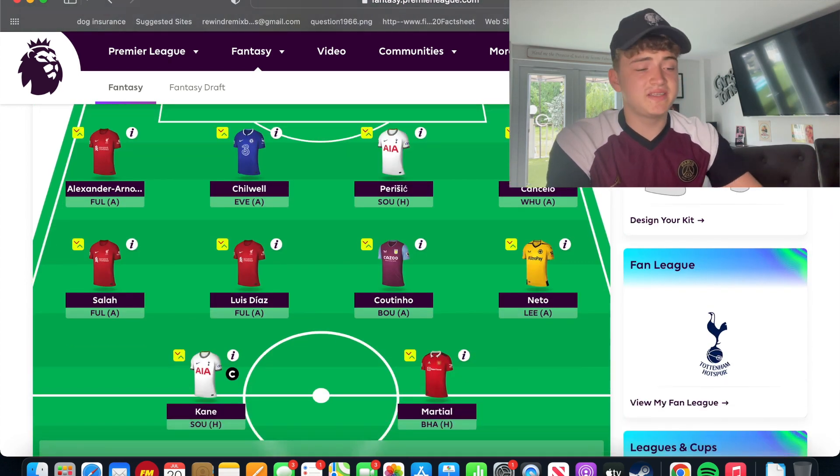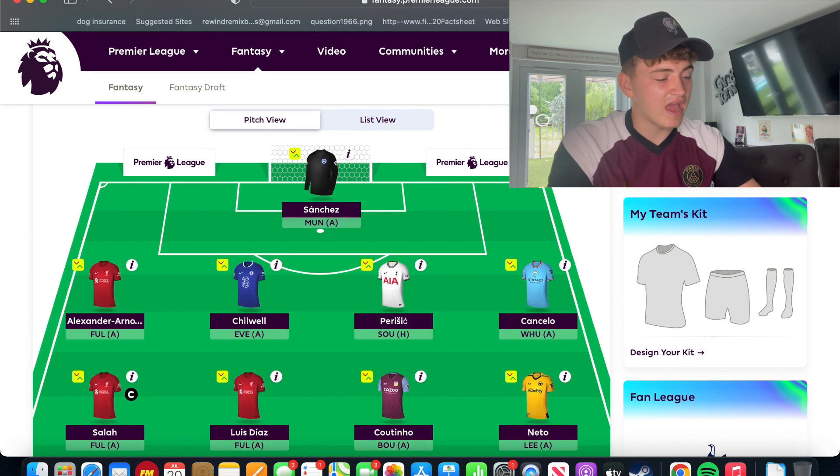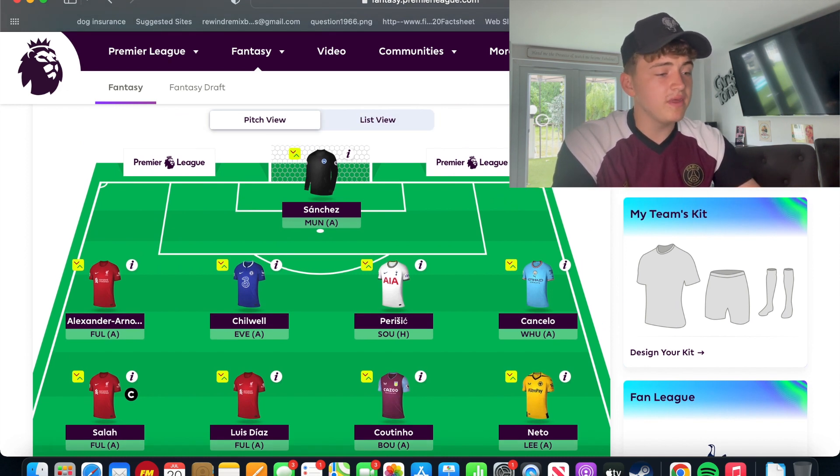That's my team. Looking back at Sanchez — Man United away isn't an easy game so I think he stays in. Salah will be my captain first week and Kane will be vice-captain. The team is: Sanchez in goal; Alexander-Arnold, Chilwell, Perisic, and Cancello at the back; Salah, Luis Diaz, Coutinho, and Neto in midfield; with Kane and Martial up front. Let me know in the comments how you think I'll fare in FPL this year, whether you agree with my team, and if there's someone I've missed. Thanks for all the support — please subscribe below. We're so close to a thousand. I'll see you next time!